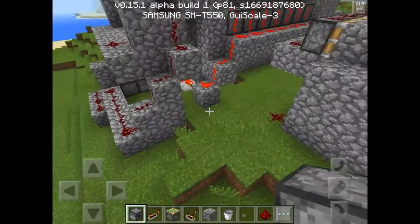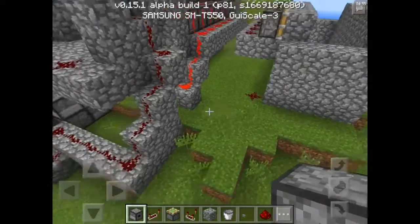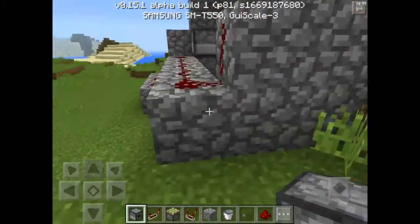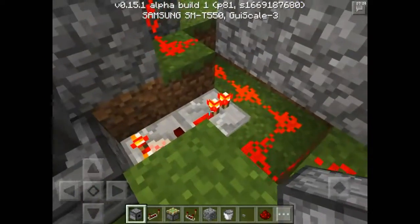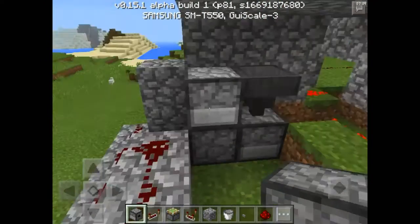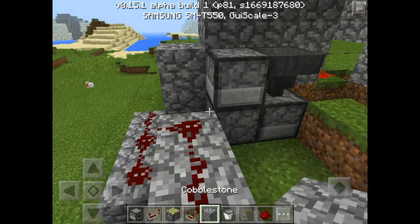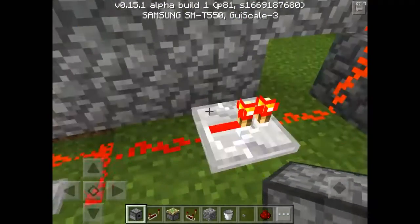Now what you want to do is build your T flip-flop. It can be any T flip-flop you want to use — use whichever you're most comfortable with. But I like to build the one I showcased in my last video because it's the most simple and compact T flip-flop I've ever seen. It's not hard to build, doesn't cost many resources — you just need a dropper, a hopper, a comparator, and some repeaters, and that's pretty much it.